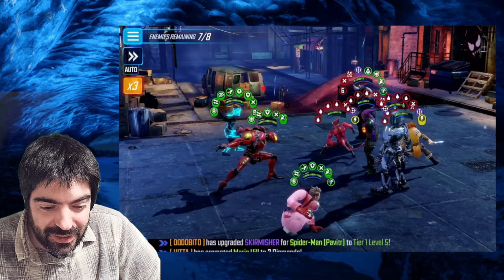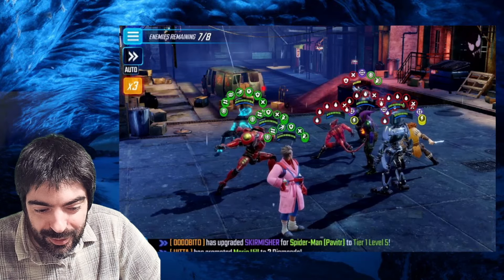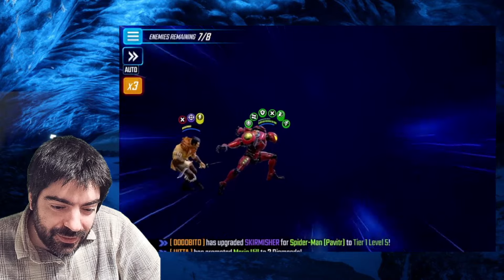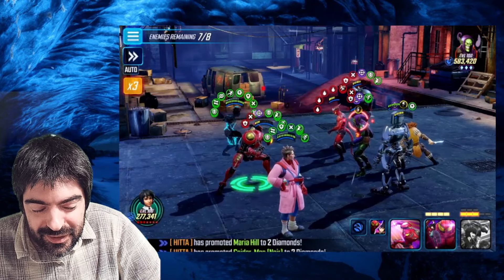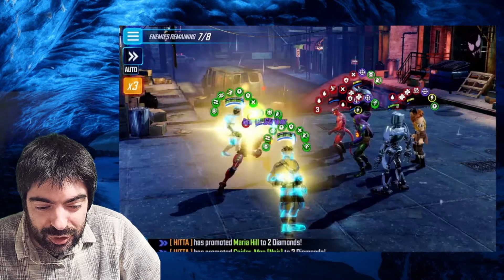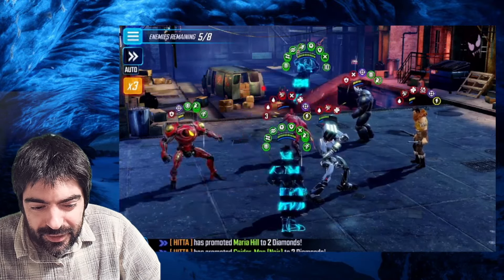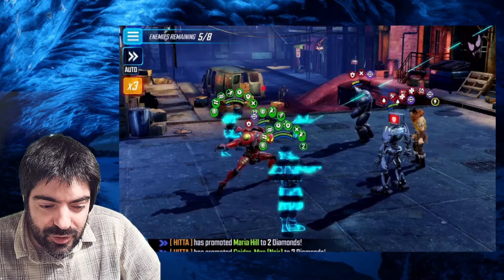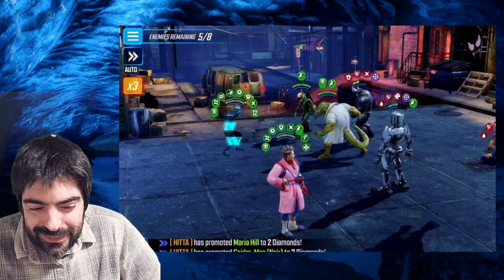We stun Green Goblin. We have so many bleeds that there's no chance we fail to kill Dr. Octopus — there we go. Now we go after Rhino, Spider-Slayer, or Craven — it doesn't really matter. Finally focusing on Green Goblin with defense down we shred him. Craven has gone so many turns he's already doing his special for the second time. The Spider-Slayer ultimate takes a very long time to charge up so it's not a big deal — after the first time it takes about seven turns to charge again.